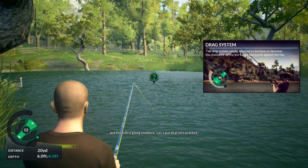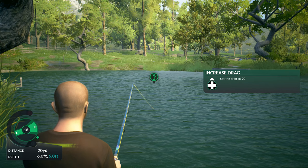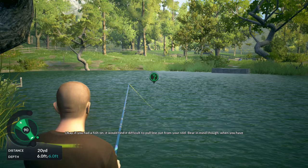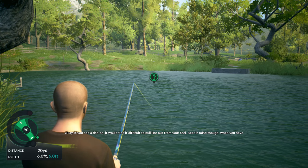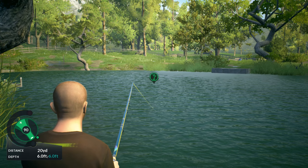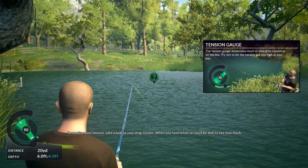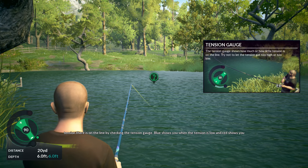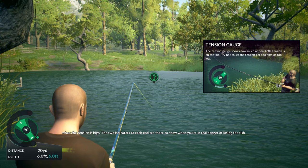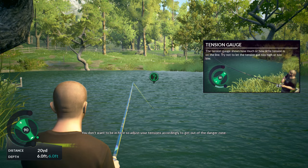Let's put that into practice - try increasing the drag on the reel to 90%. Bear in mind, when you have your drag set this high, you're adding more tension to the line, and that could lead to losing the fish. To monitor your tension, take a look at your drag system. When you have a fish on, you'll be able to see how much tension there is by checking the tension gauge. Blue shows you when the tension is low, and red shows you when the tension is high. The two indicators at each end show you when you're in real danger of losing the fish, so adjust your tension accordingly to get out of the danger zone.